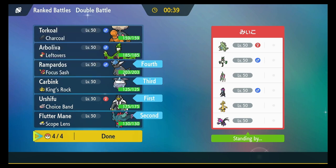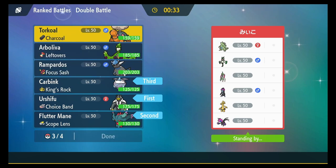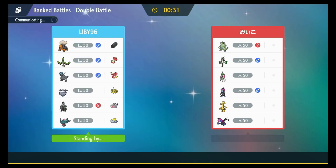Actually, you know what — no Rampardos, I'm gonna put Torkoal in the back with the Trick Room Carbink.